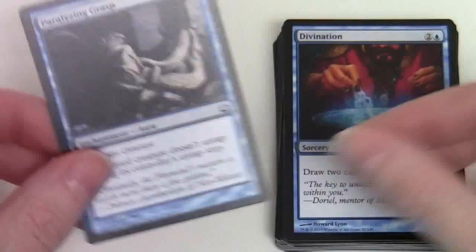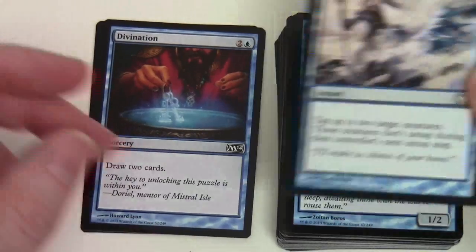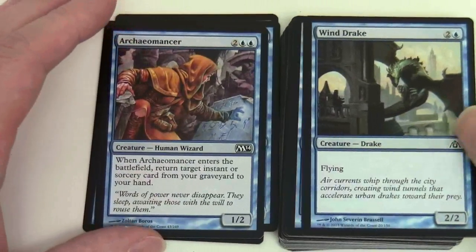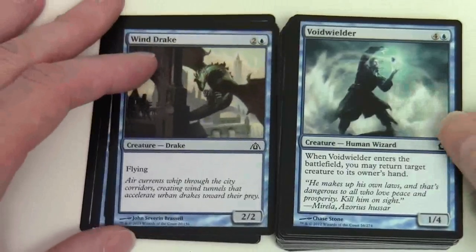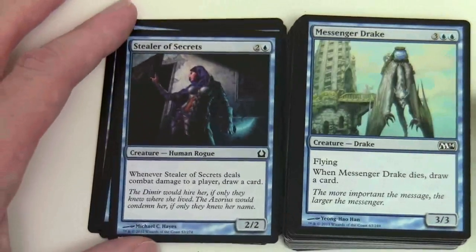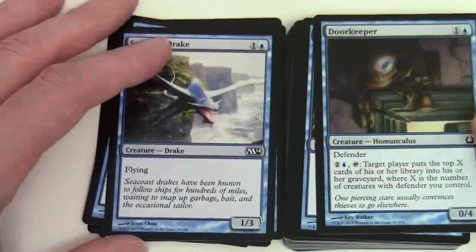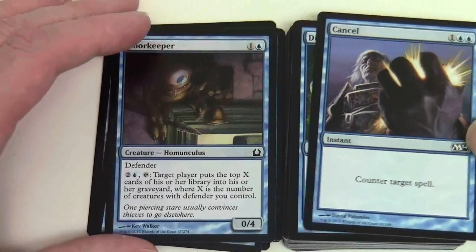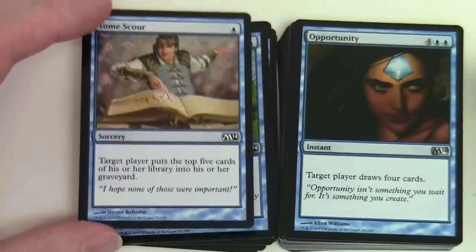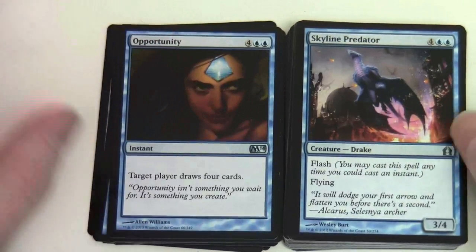Now we move on to the blues: Paralysing Grasp, Divination — that first one was Return to Ravnica — M14 Frost Breath, Archaeomancer (two of those), Windrake, Voidworlder, Stealer of Secrets, Messenger Drake, Seacoast Drake, Doorkeeper, Cancel, Disperse, Tome Scour. Moving on to our uncommons in blue: Opportunity and Skyline Predator.